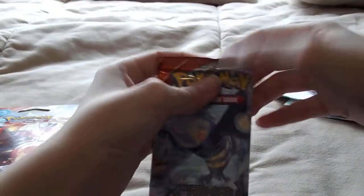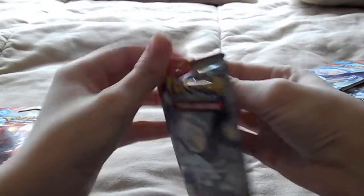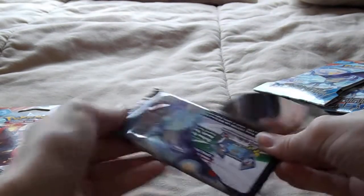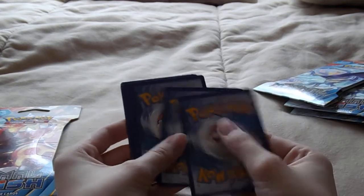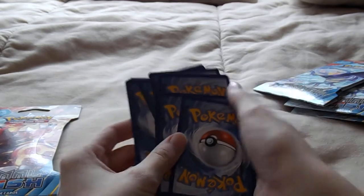I'm going to open it like that — rip off that top and open the pack. I'm still really bad at opening packs, I gotta work on that. So open that up, put the code card aside. One, two, three... one, two. Slide that in.